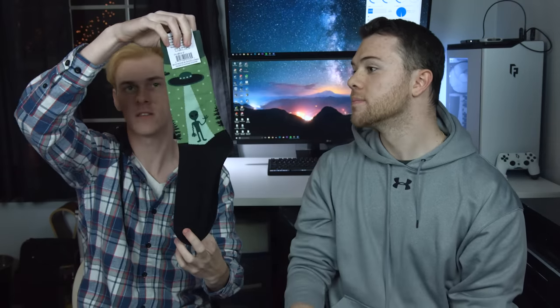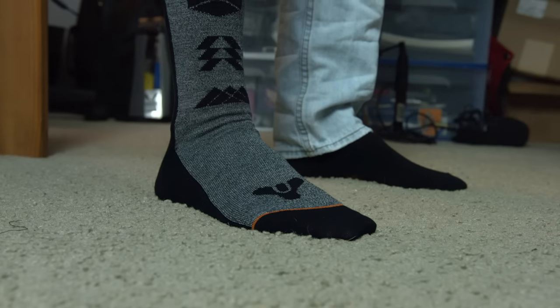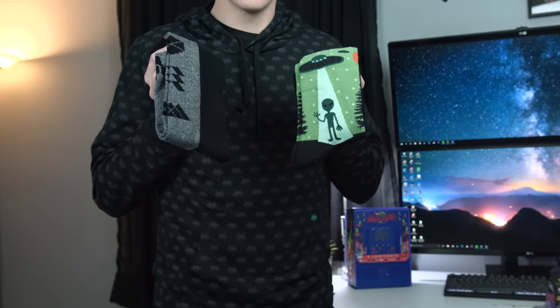Socks! Alien socks — standard UFO design. They're pretty soft, quality stuff. It says 'socket to me' on the top. And oh my god — what's this? More socks! But guess what kind? Is that Half-Life? Oh yes, yes! Huge fan. I love getting stuff in the mail, I don't know why. But I do — so this is actually really really awesome for me, and if you like getting stuff in the mail too, Loot Crate is probably something you want to do.